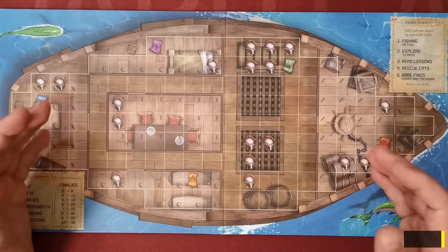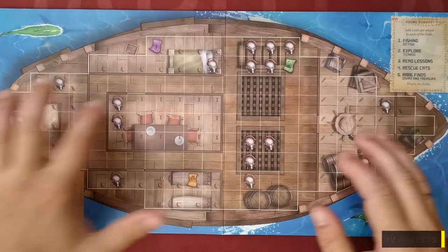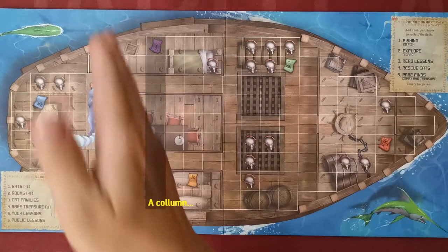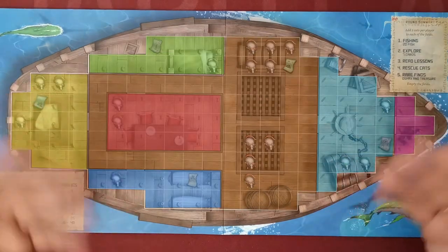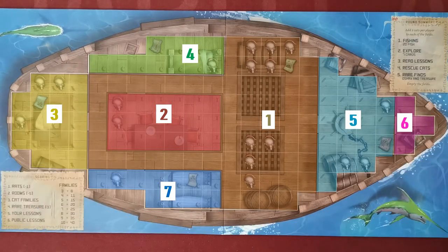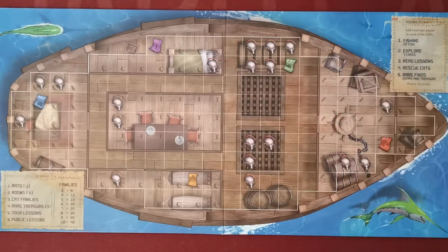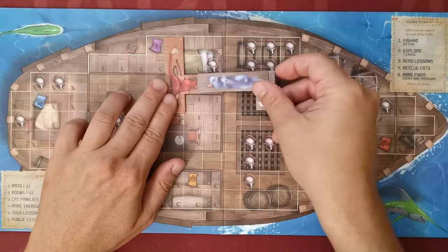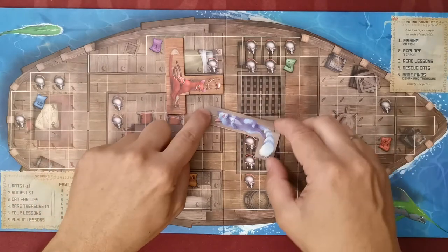Before continuing, I would like to explain some key terms regarding our boat and tile placement. The ship is split into small squares used whenever we place tiles. We have columns and rows of squares. The ship is also split into seven areas — seven rooms — which we can identify by small symbols depicted in some squares. This is a polyomino tile placement game, so all typical rules apply. The ship has boundaries which we can never exceed, and we can never place a tile overlapping another tile, though we can overlap rooms.